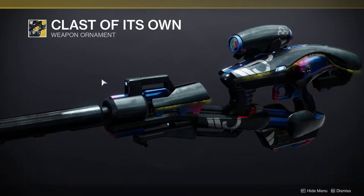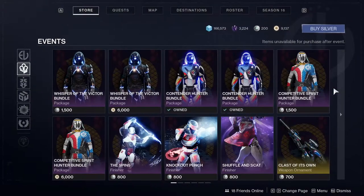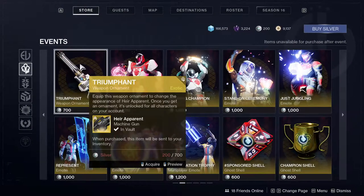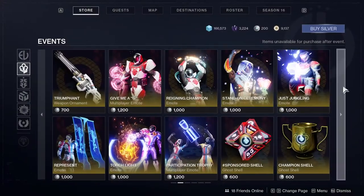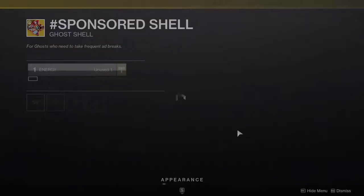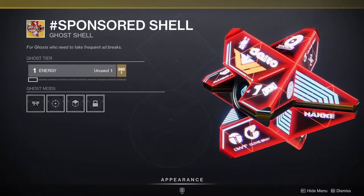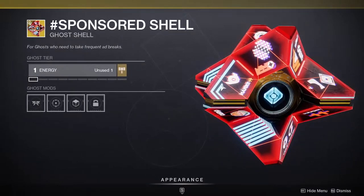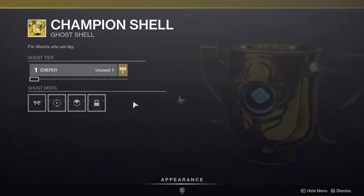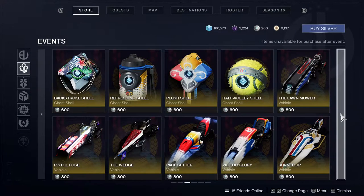For ornaments we have a really cool one for the Dex Mytho class — it looks cool, but it's basically just a shader difference with a glow effect, so I don't personally care about that. There's also the skin from last year, which still looks the same. And there's a really cool shell with sponsorships from like Dido Hockey and Clover Spray — it's funny, I think it's pretty cool.